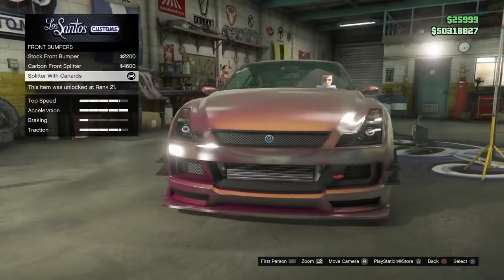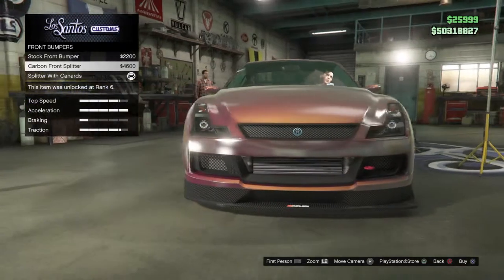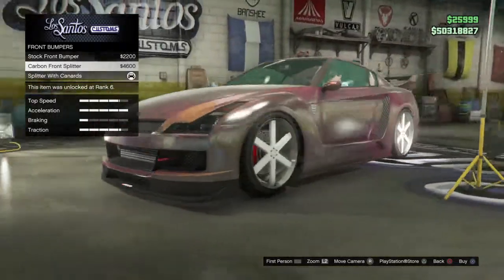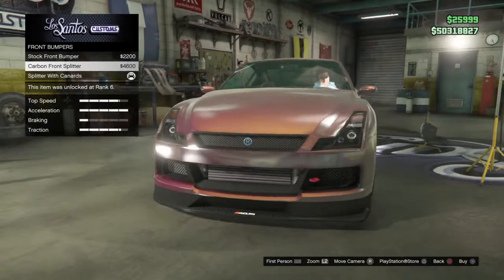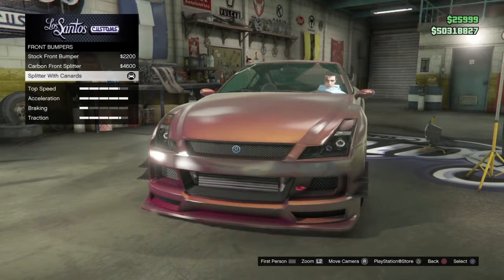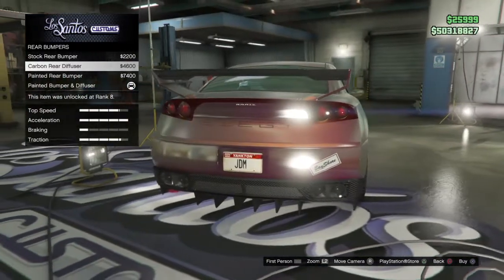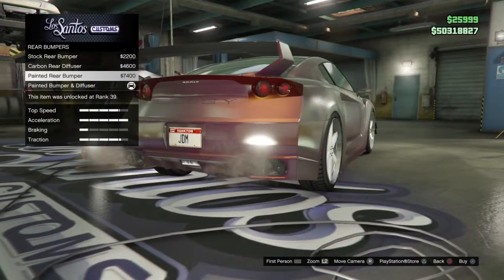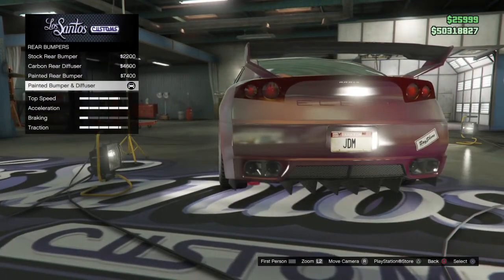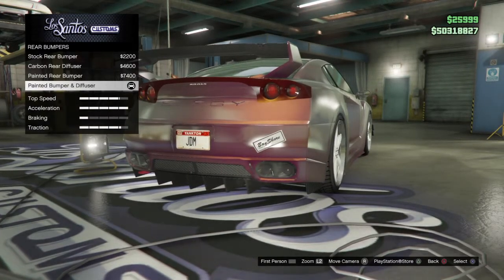Here's the customizations. The first front bumper looks kind of clean but doesn't fit with my build — I'd have to make every side carbon. Now the back — you've got stock rear bumper, carbon rear diffuser, and painted. I really like the painted, but I had to go with the painted and diffuser. I hate diffusers, I'm not a diffuser person, but it's the only way to get the Bay Shore sticker.